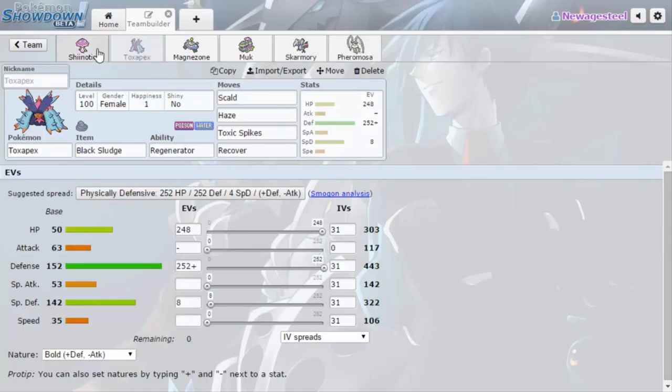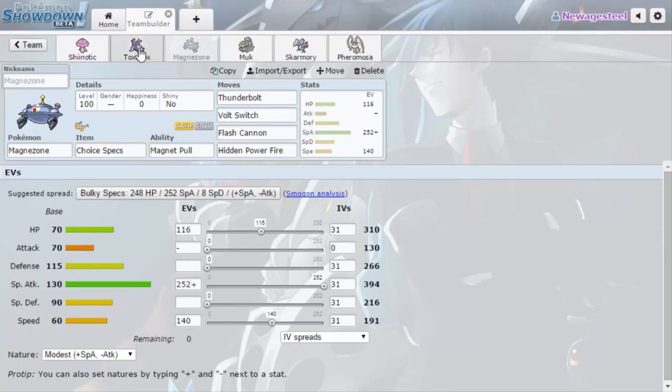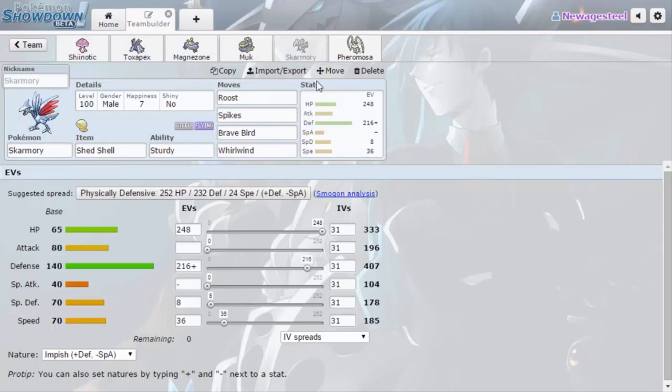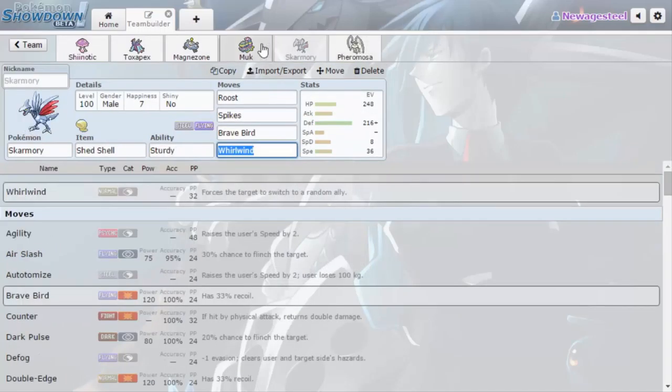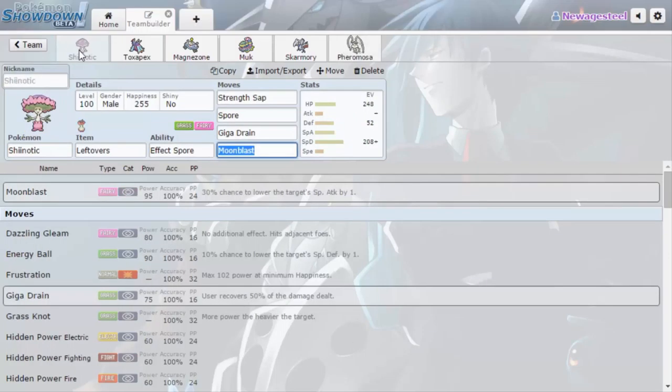This team is really defensive, which I really like. Basically it's meant to wear down the opponent with defensive Pokemon and then sweep at the end with Pheromosa. We have Spikes, Toxic Spikes, and Spore — that's really cool. I don't see a way to get rid of hazards other than Rapid Spin, which is fine. It just sucks that Rapid Spin is also on our sweeper, so we can't really come into Rapid Spin. Our team is pretty weak to hazards too.